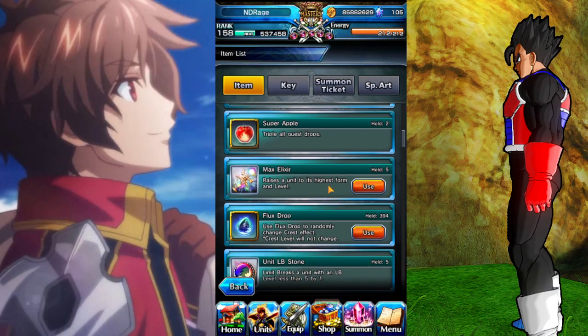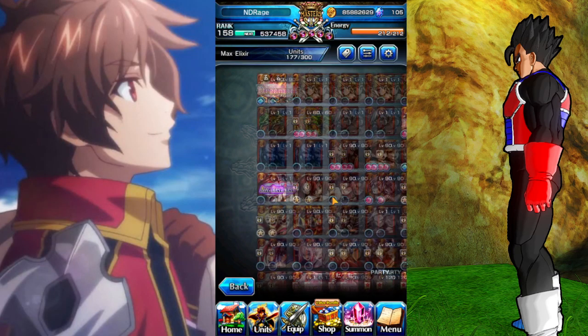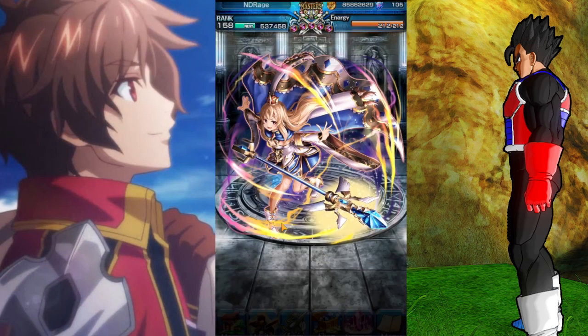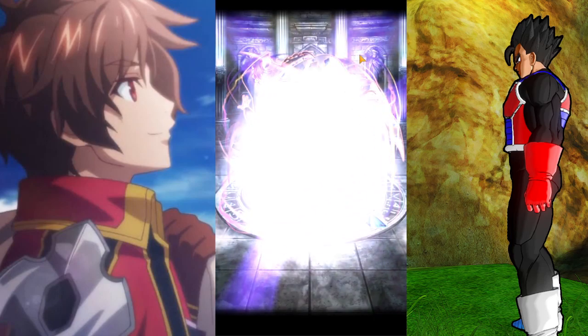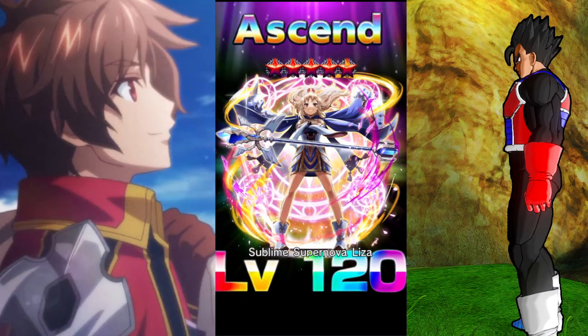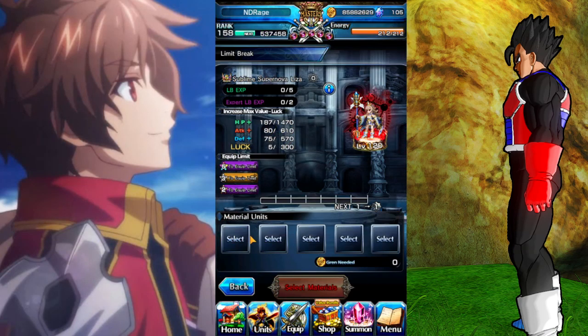So what I'm gonna do with Star God Lisa — as you can see, I have five max elixirs, so I'm gonna use one of them on her. What the elixir does, you're about to see right now — and there you go, ascended to level 120. That way you don't need to use any materials at all from the Summoner's Road.